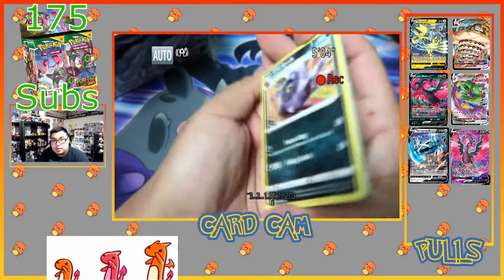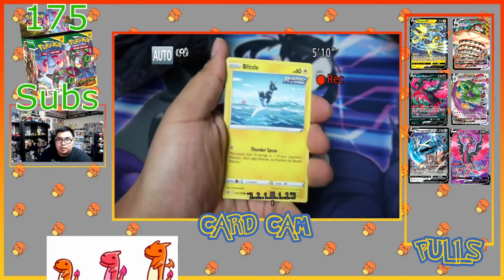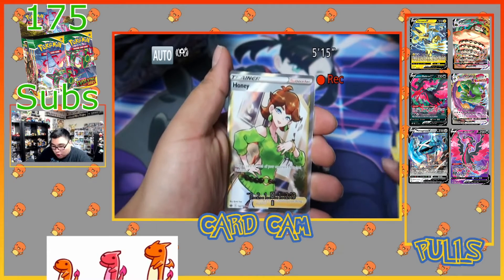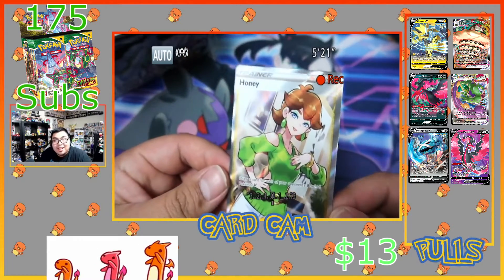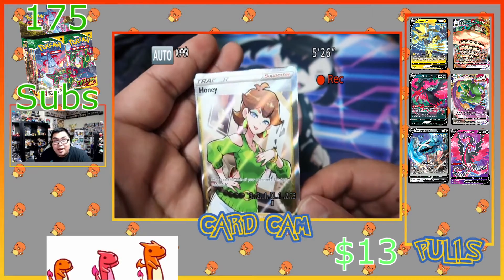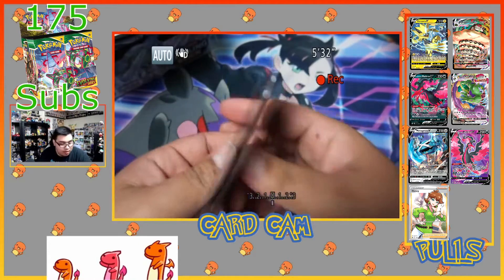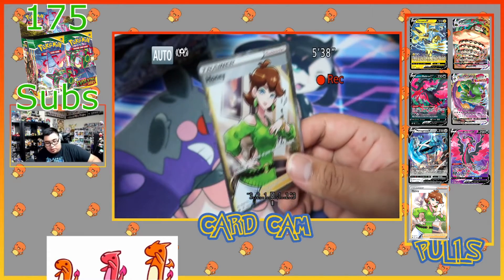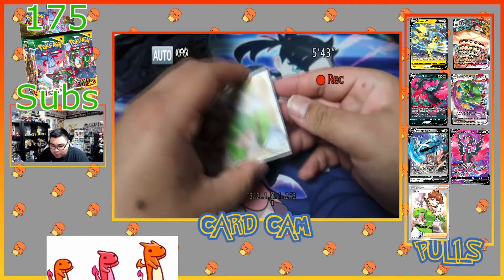Code card for you guys. We have a Whirlipede, Bulbasaur, Lapras, Venipede, Bounsweet, Lapras, Blitzle, Aaron, reverse holo — another bad centering! We have a Hoppip full art! Let's go — that centering is so bad especially on the right side compared to the left, that border is huge, you might as well not even cut one side. But we have Hoppip, number 192 out of 198. Super happy about that — second full art!